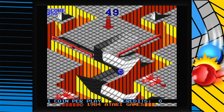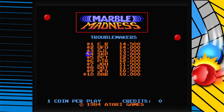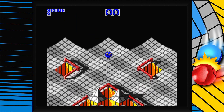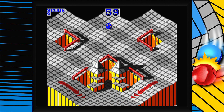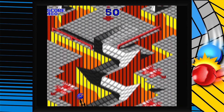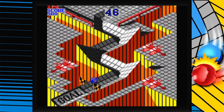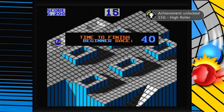This achievement — all you have to do is just make it to the bottom of this course in less than 15 seconds. Here we go guys, and you can die, so it's not that big of a deal. The controls are a little wonky. That took 14 seconds and there you guys go — High Roller achievement, easy enough.